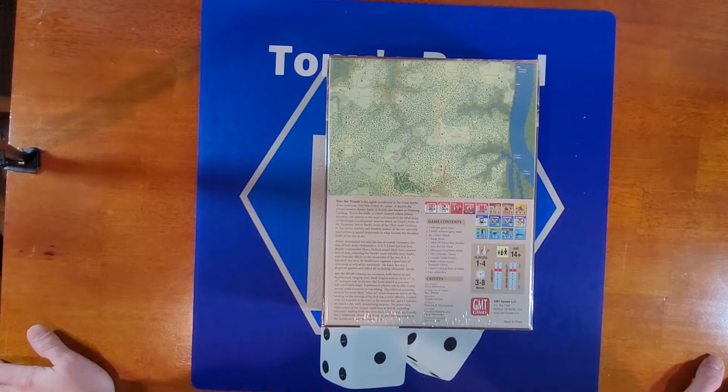Into the Woods contains 10 scenarios, both historical and hypothetical, ranging from small brigade actions on an 11 by 18 scenario map to the two-day battle played across the full-size maps. Experienced players will be able to play several small scenarios in one sitting. Hypothetical scenarios include the most likely what-ifs: a last desperate attack on the landing on the evening of the first day, a more effective Confederate development at the start of the second day, and a Confederate attack the day earlier maximizing surprise. The game rules reflect many unique conditions at Shiloh, including Johnston's leading from the front lines, Union surprise, friendly fire, Confederate plundering of the camps, and the importance of terrain in movement and combat.